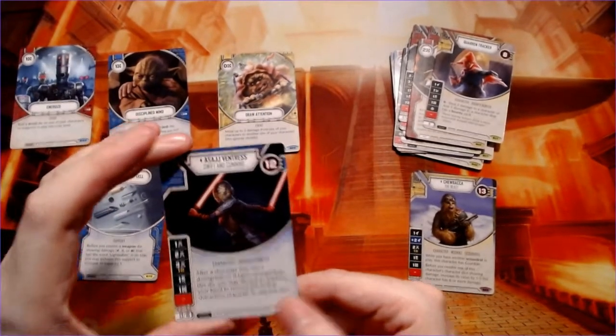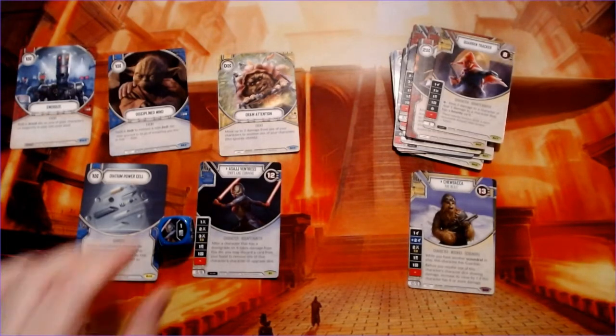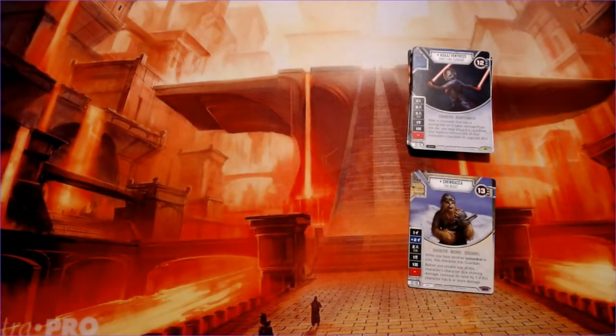It's Asajj Ventress, swift and cunning. That's odd that she's wearing the mask, but she is a bounty hunter so this is clearly taken from a later point in her story when she's no longer working with Count Dooku. I have more memories of the original Clone Wars series where she sticks around and has a big battle with Anakin, as opposed to the Clone Wars TV series where she goes off on her own.